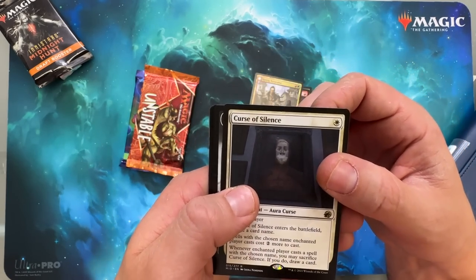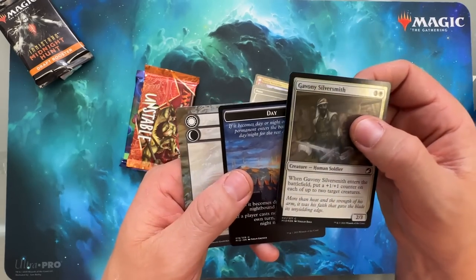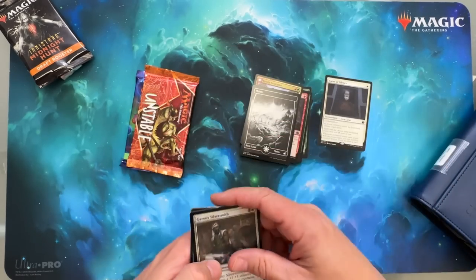Curse of Silence — kind of creepy looking. Our foil is a Gavany Silversmith. I'm sure everyone's sick of pulling Gavany Silversmiths out there.